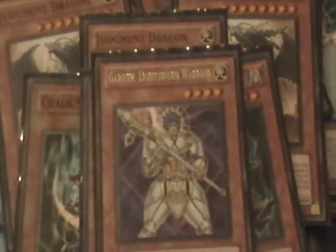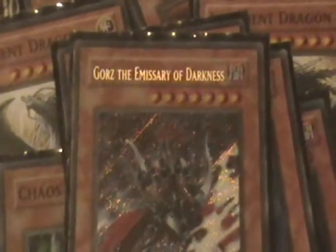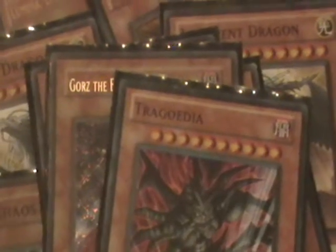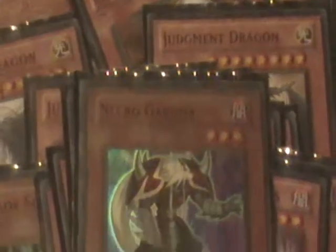One Gorz — he's pretty cool. One Druid, one Gale. Got to have the Gores and the Trigodia — those are the bosses. On this deck you probably need a nice mixture of light and dark for Chaos Phantom — I think he's pretty cool. Definitely got to have the Necro Gardener.